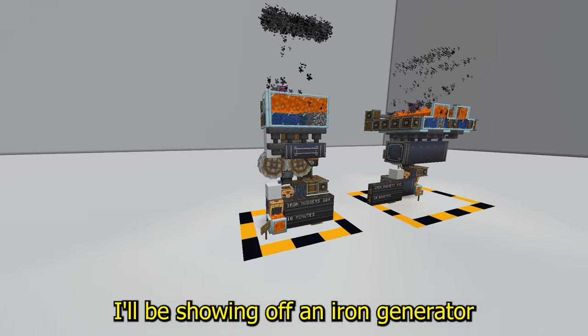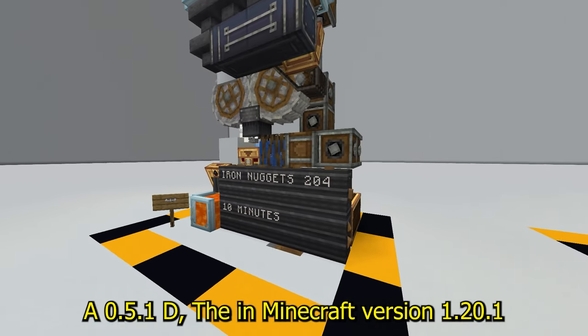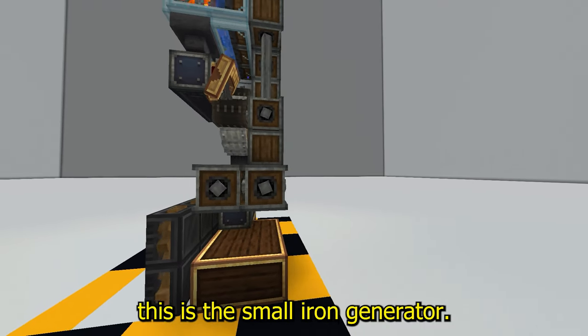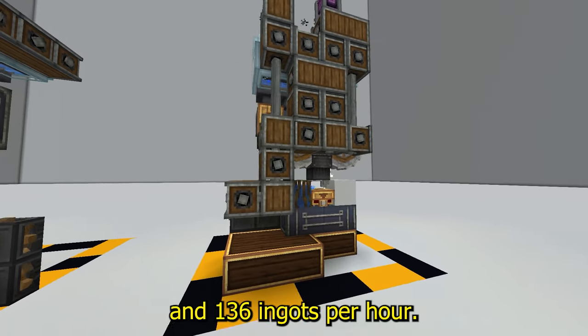In this video, I'll be showing off an iron generator I made using the crate mod in version 0.5.1d and Minecraft version 1.20.1. Starting off, this is the small iron generator. It produces about 22 iron ingots per 10 minutes and 136 ingots per hour.